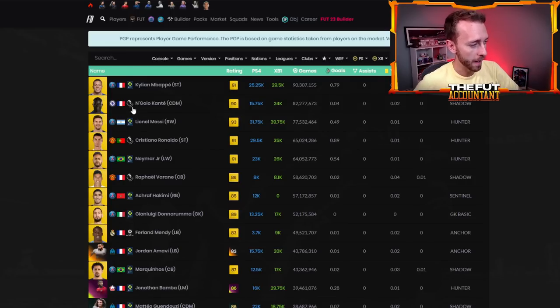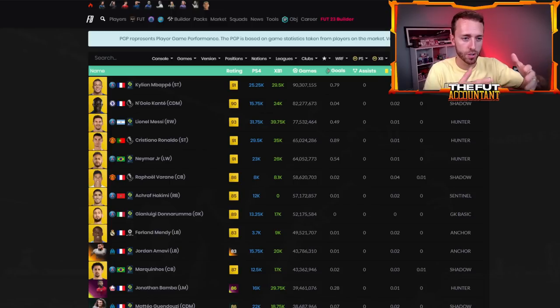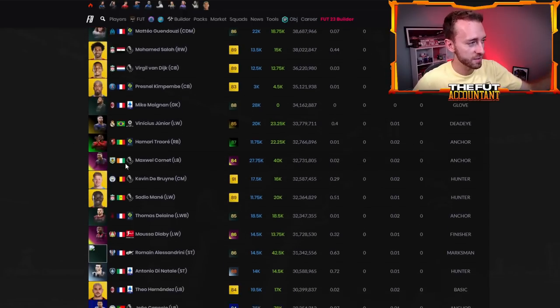Who's surprised here? Mbappe, N'Golo Kante, Messi, Ronaldo, Neymar, Varane, Hakimi — gold cards. You start off with a lot of gold cards because especially in the early game, that's what people are using the most. Gold cards are still the most widely used cards for at least the first few months of the game. Then after that, people start having only special cards in their team as you get a lot of promos going on.